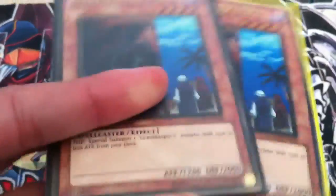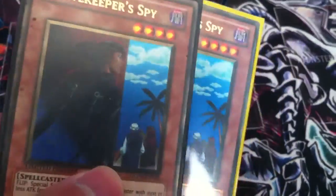I also have a bunch of cards that can help the deck. I have two extra Gravekeeper Spy — these two are Gold, and the others are Ultra. So if you prefer the Golds, I can swap two of them in.